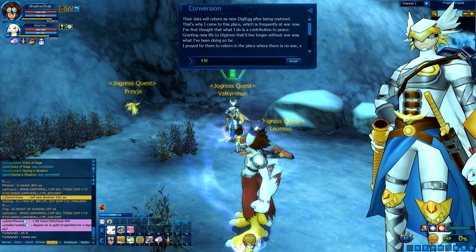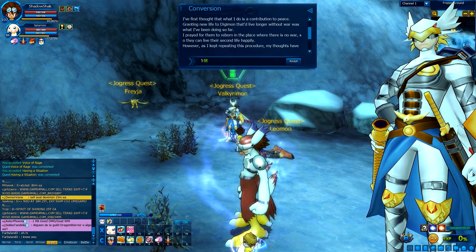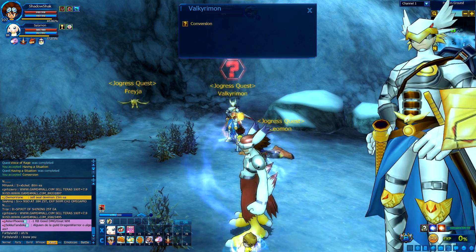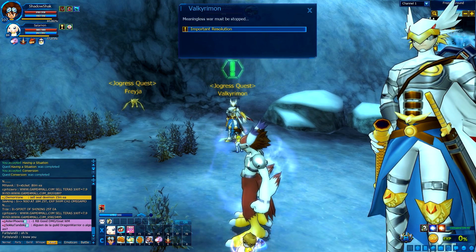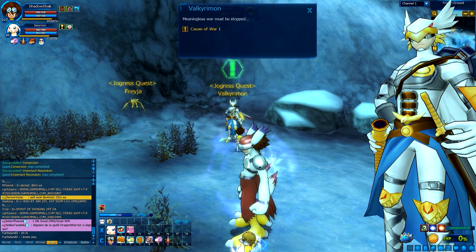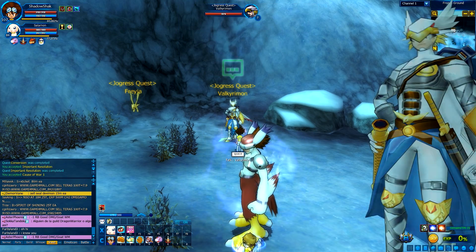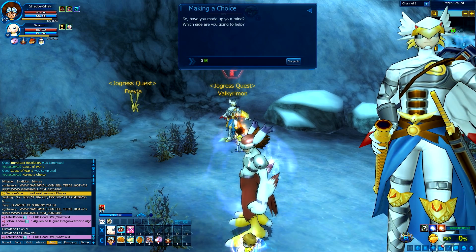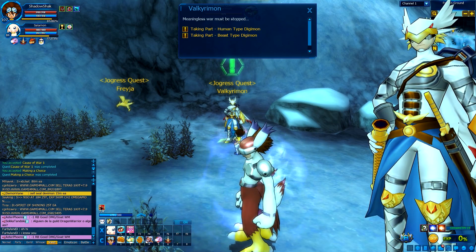Valkyramon continues: 'I'm restoring the data of those who didn't make it — they're dead and reborn as a new egg after being restored. I first thought what I do is a contribution to peace, granting new life to Digimon. But as I kept repeating this procedure, my thoughts changed. I started to think what I do is just restarting the war, because those I helped may have reborn, evolved, and returned for revenge.' So there's just a war going on and this guy wants peace. He asks if we're willing to stop the war. We choose the beast type Digimon.